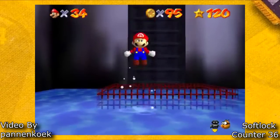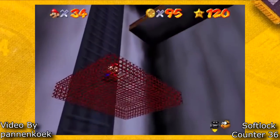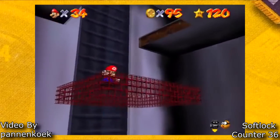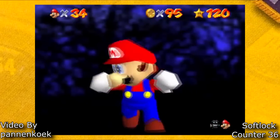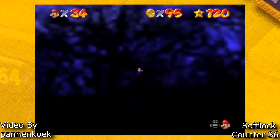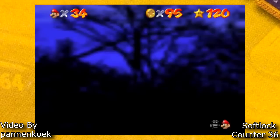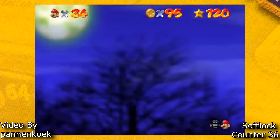This next softlock is also by Panankovic, and this is spawning a 100 coin star in a PU. PU stands for Parallel Universe, and it is a very cool thing about Mario 64. If you have never heard of Parallel Universes before, I highly highly recommend watching Panankovic's video on how to collect Watch for Rolling Rocks in half an A press.